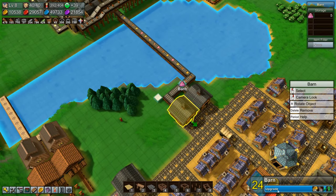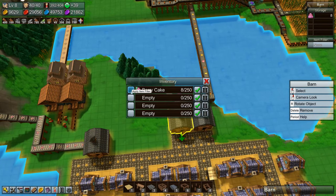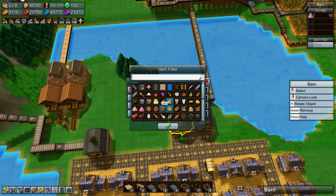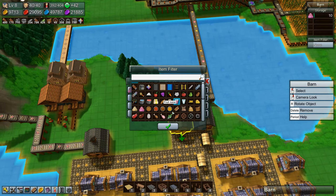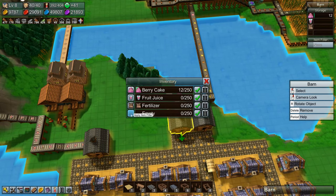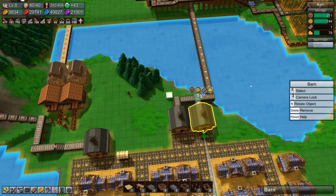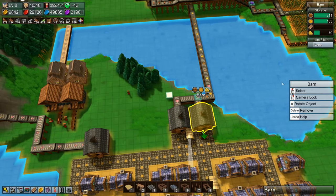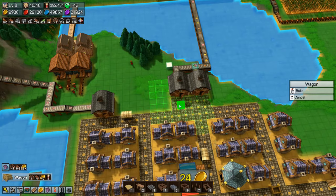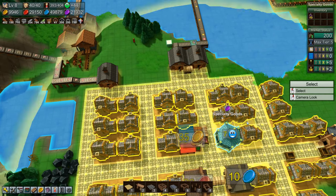We'll filter it a bit — this one is berry cake, and then these will be items that will never come down the line: fruit juice, fruit juice, fertilizer, and fish. That's fine. We are going to have a problem with our stews — they are getting filled up way too fast. We need a worker. We'll grab a wagon here and tell it to grab berry cakes and bring them to the food market.